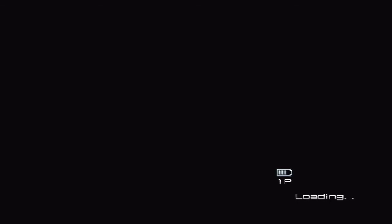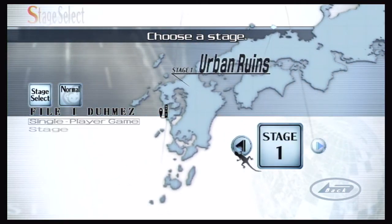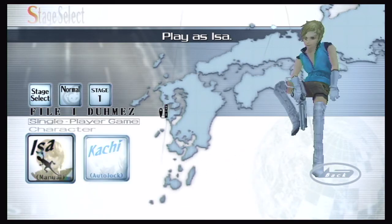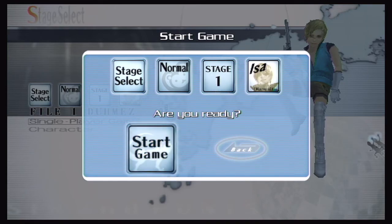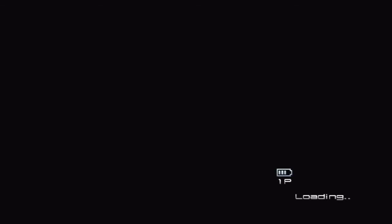This game is freaking awesome. Really good. In normal mode, we're going to do Stage 1. We'll do it as ISA, because Kachi sucks. Yeah, it's kind of like Space Harrier, except Space Harrier sucks. So, like, if you took Space Harrier and made a good game out of it. Well, snap, I just went there.